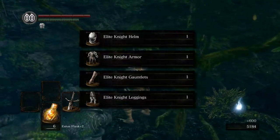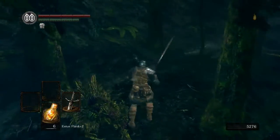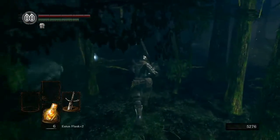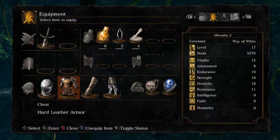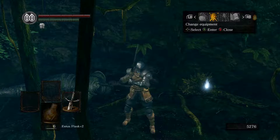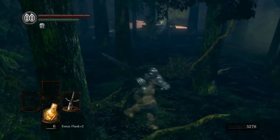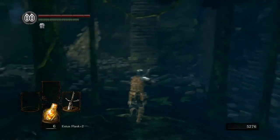Speaking of proper armor, here we have one of the coolest sets in the game — the Elite Knight set. We're definitely going to be rocking this, at least pieces of it. I'll put on the full set to do a little modeling. You might actually recognize this — this was the armor set that the guy in the asylum who saved us was using. It's still a bit heavy for us, so we're not going to be able to use all of it right now. I'll switch to the hard leather armor. This to me is also one of my favorite fashion souls looks — I like the practical knight helmet with the leather chest piece, something you'd actually see a guy on an adventure wear, as opposed to a big bulky set.